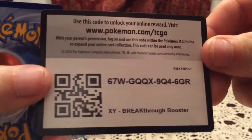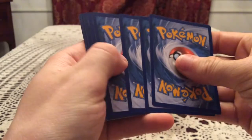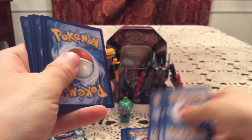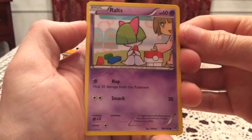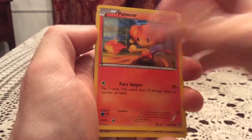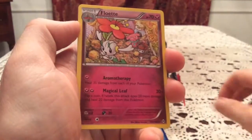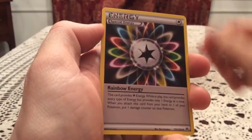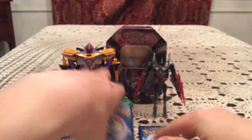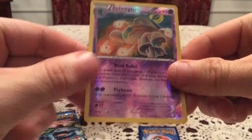We'll give you guys the Breakthrough code again — just pause and take that if you're interested. Hopefully you get something nice in your pack. We have Sun and Moon — we have a Ralts, Panpour, Vanillite, Pansear, Pancham — not even the other monkey, but still another Pan. Floette, Piloswine, and Rainbow Energy. The reverse is a Beeheeyem — that is an uncommon 74.